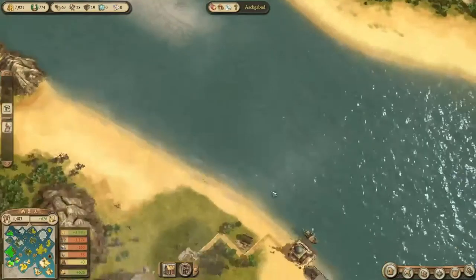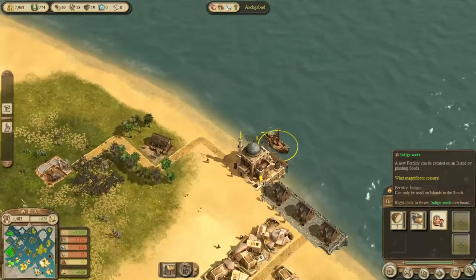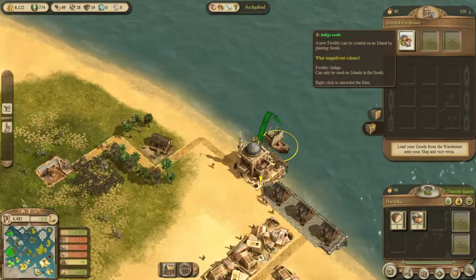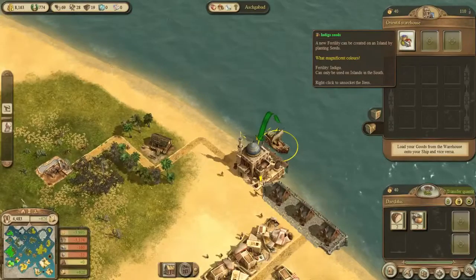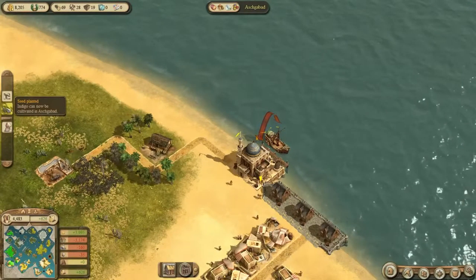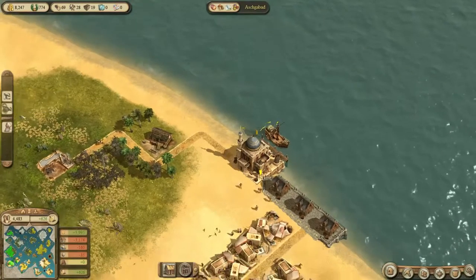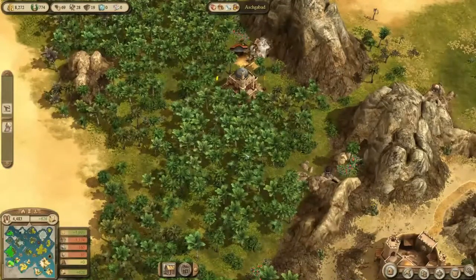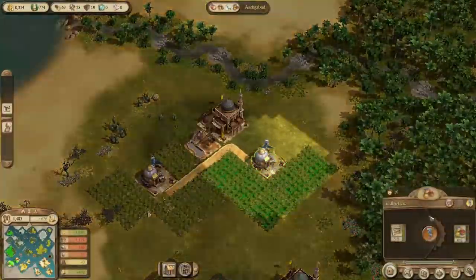The ship, the Daedalus, should have arrived by now — yes, there we go. Let's ship it over. Right-click to undock it, activate. Indigo can now be cultivated in Azshabat, and indeed these fields are now working.